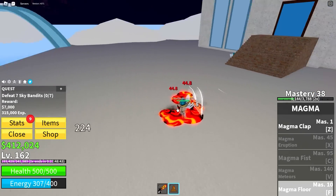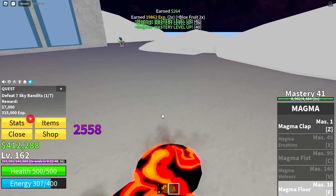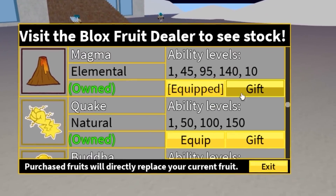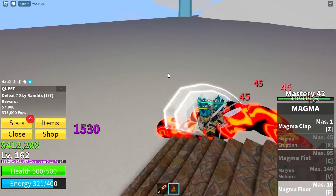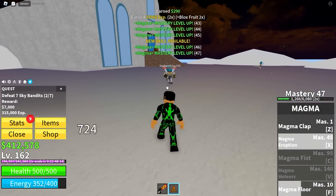Look at this infinite health glitch - you can't hit me, I can't take damage, but I can do infinite damage because I sit in the puddle all day! That boy drowned. We got one more ability until we max out magma fruit. 3, 2, 1 - there we go, magma eruption beam!